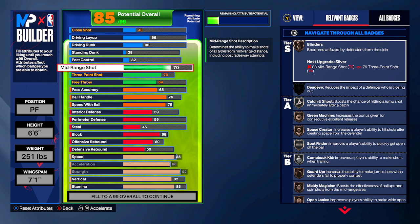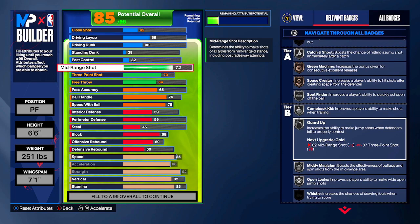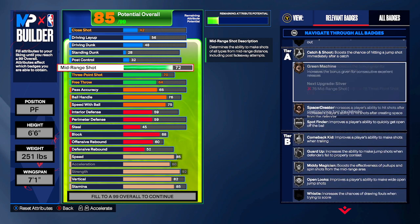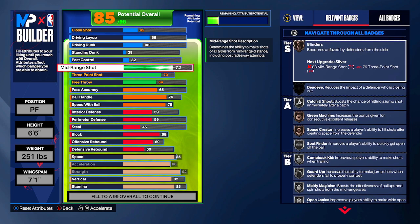For the mid-range, instead of stopping at 70, we're going to go up to 72 — that gets you Midi Magician on silver and Open Looks on silver as well. So if you're shooting in that mid-range, 72 is more than enough. And for the 3-ball, having Open Looks means if you're spotting up and shooting when open, you're definitely going to be able to knock down some shots, even though the shooting isn't super high.